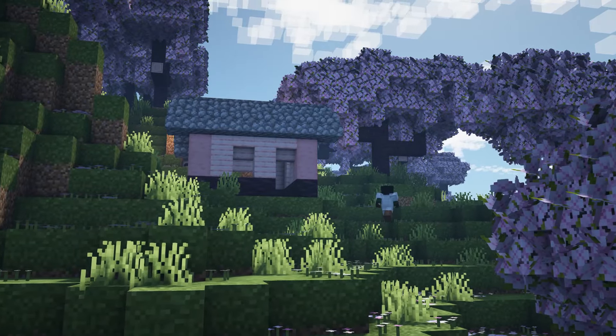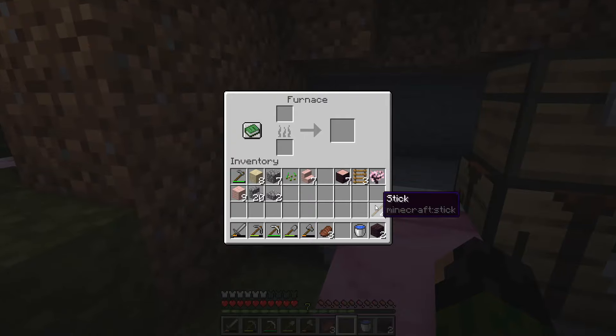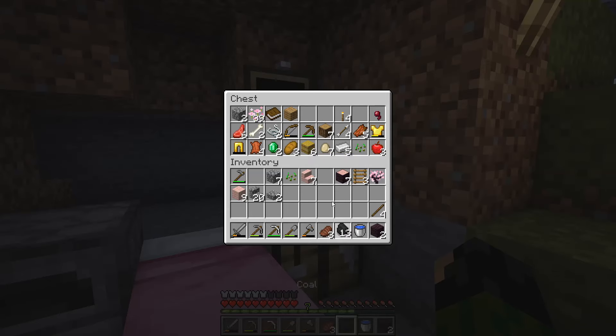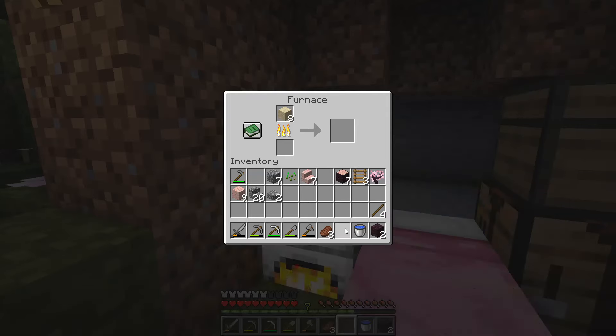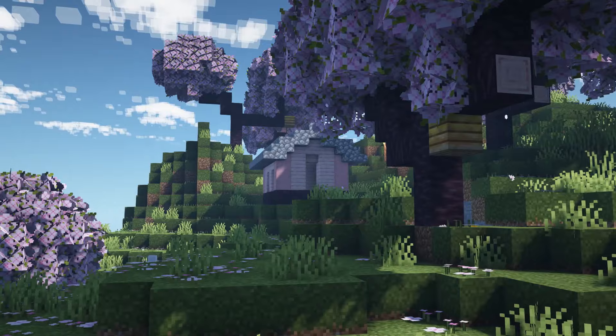That looks much more homely. Coming back to something like this rather than just a hole in the wall — much nicer. Before we start placing more blocks, let's go ahead and slap our sand in the furnace and get that cooking up into some glass. I think the next step is maybe just to shape the terrain a little bit more at the front — I don't like the steep drop off.